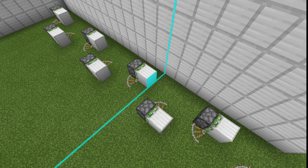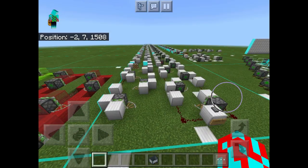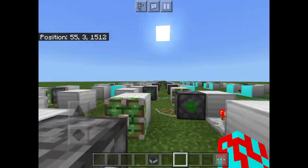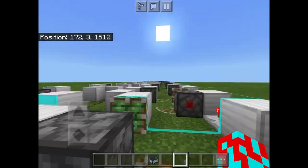But by replacing the sticky pistons with a normal piston after every other chunk border, I get the fastest piston bolt in the entirety of Minecraft Bedrock Edition. And not only is this the fastest piston bolt in Minecraft Bedrock Edition, but it's also one of the cheapest.